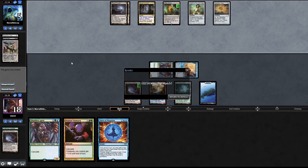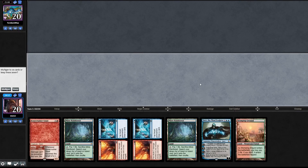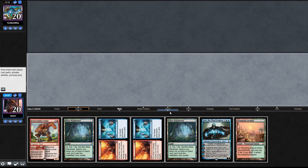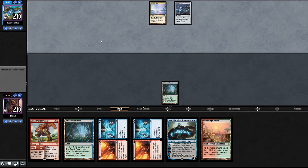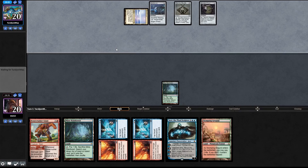We still won the die roll, going first. We have Fire and Ice, Fire and Ice, Misty Rainforest, Stomping Ground - sure. Let's play a Misty Rainforest, that's the turn. Our opponent doesn't have a companion - we're against a Thoughtcast/artifact deck. Glimmer Void - this is our first artifact deck. Spring Leaf Drum - that's a lot of drums.